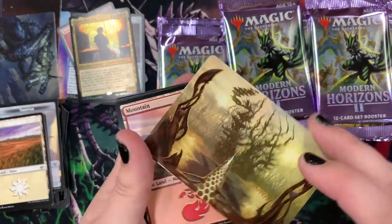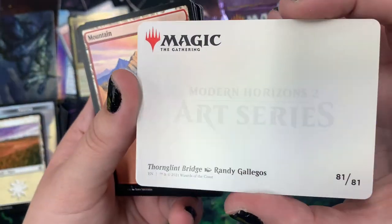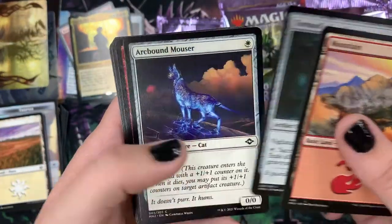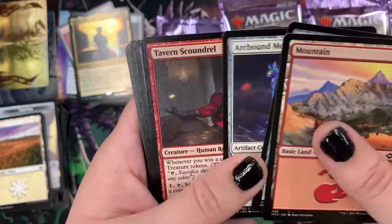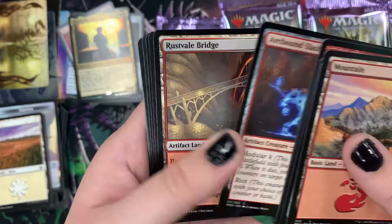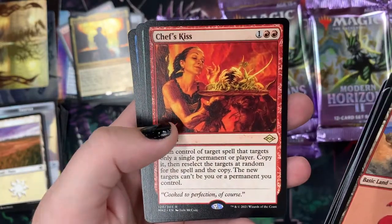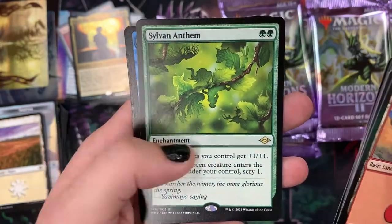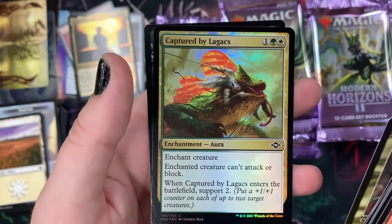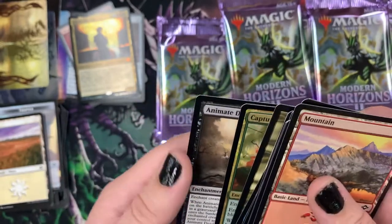We've got an art card — this awesome sort of vista of Thornglint Bridge. Then we have a Mountain. We have Tormod's Crypt Keeper, Arcbound Mouser, a Tavern Scoundrel, an Arcbound Slasher, Rust Vale Bridge. We have Fae Offering, Chef's Kiss, Sylvan Anthem, Seadrake, Old Style Goblin, a Narcomancer, a Foil Captured by Lagex, and Animate Dead, which is a pretty cool card.